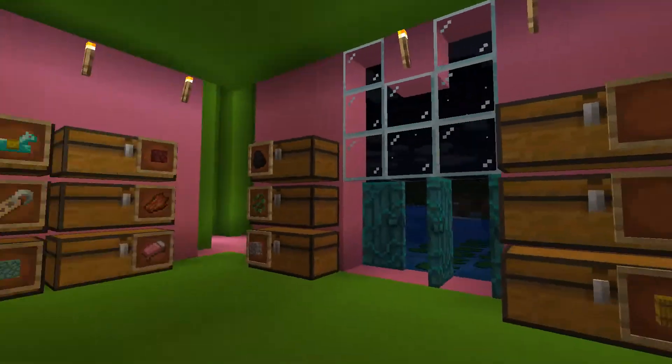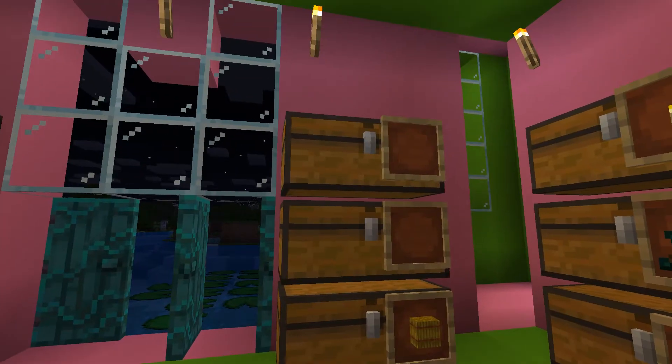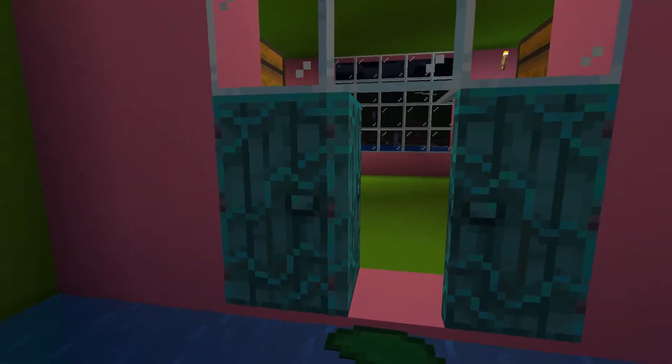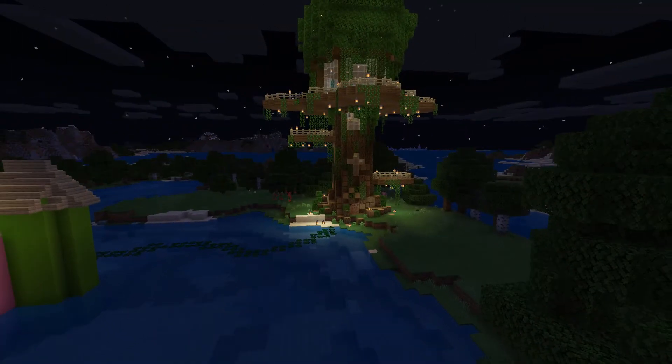Inside she has everything labeled, except for these two because they're forbidden. When you keep on walking, it's all organized for her to put her stuff in, with a nice lily pad road leading towards it. And that's home renovations for today — please join us next time.